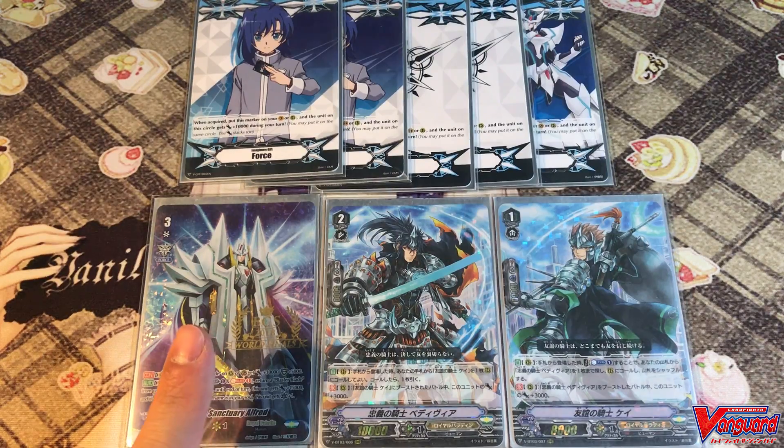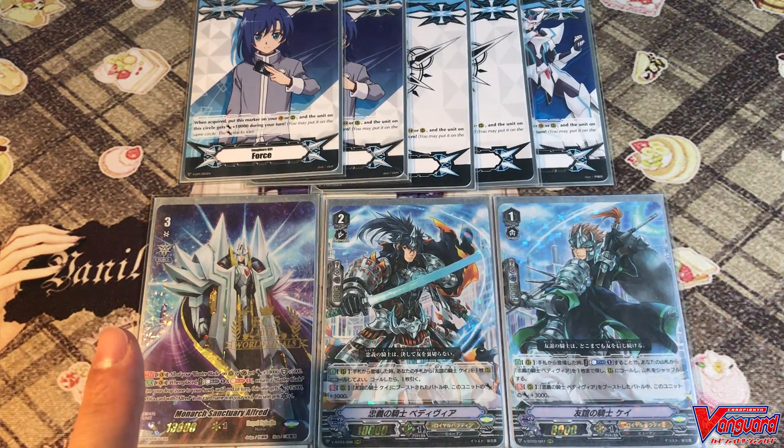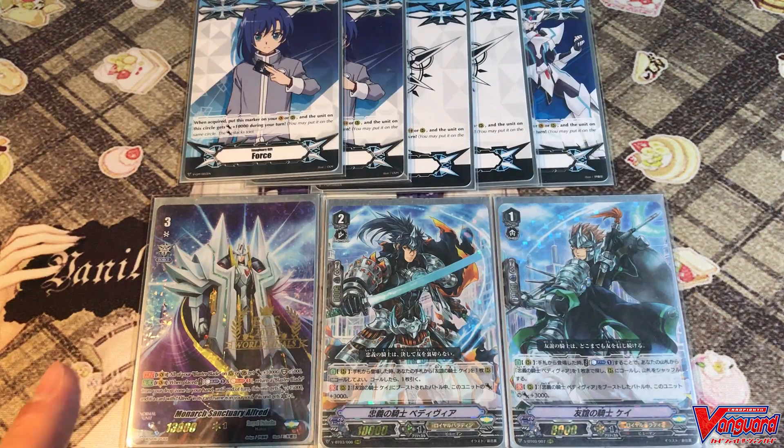Our new boss monster Sentry Alfred makes easy 25k columns with Blaster Blade, and he also upgrades Blaster Blade's defensive capabilities by gaining 5k extra shield. Alfred is such an amazing card — I can't wait to show you my favorite deck.